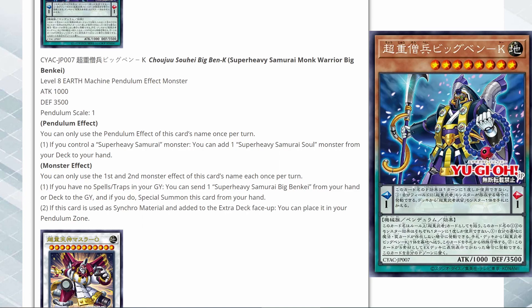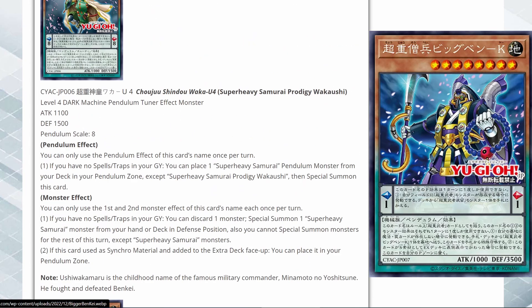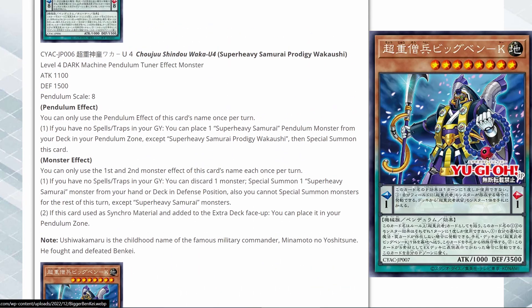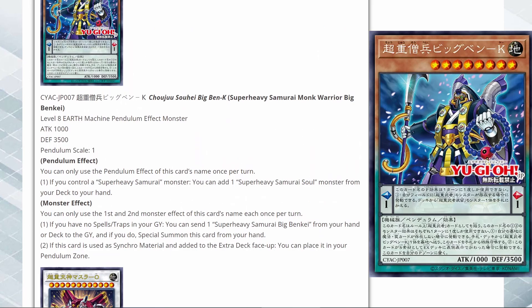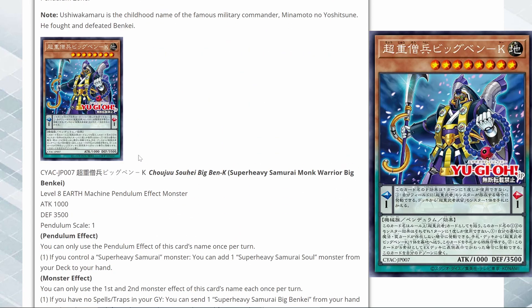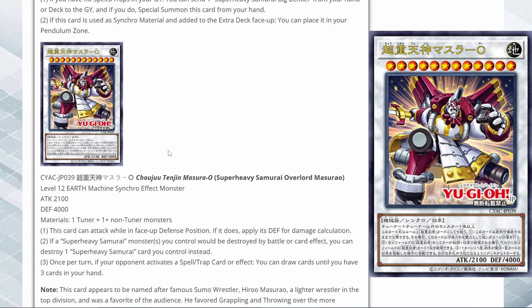Being able to ditch Big Banky from the hand or deck to the grave to special summon this card, and then being able to get Big Banky out easier if you can monster reborn it through a monster effect — that's a pretty good way to search it out indirectly. If this card is used as synchro material and added to the extra deck face up, you can place it in the pendulum zone — same as the previous card, you're just able to get it back. It has pendulum scales of 1 and 8, so a wide range. Pretty strong card and pretty good pendulum monsters overall.